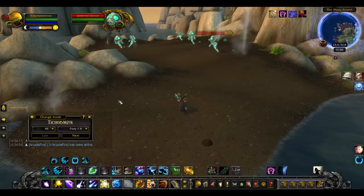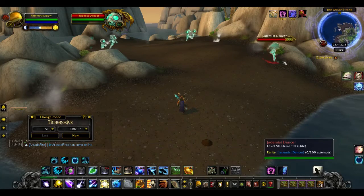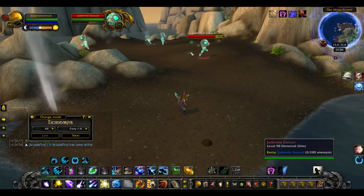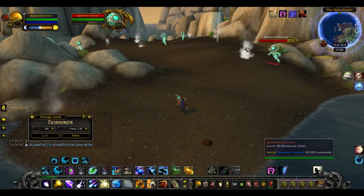I'm over here, and what I'm going to be doing today is I'm going to be killing these Jade Mist Dancers for the pet, Jade Mist Dancer. As you can see, Verity says it's 200 attempts, so this pet's pretty easy to get. I just sold one for 9k, and that's why I'm back here doing it.